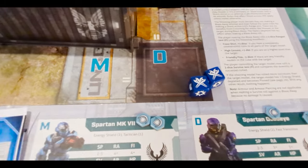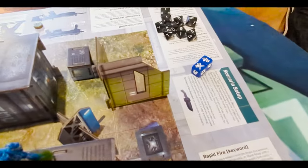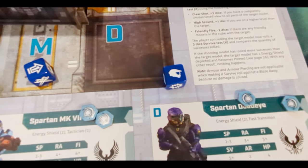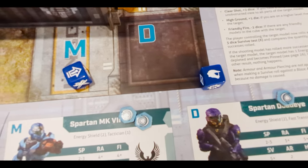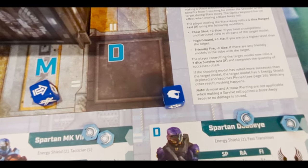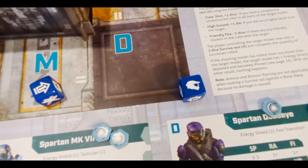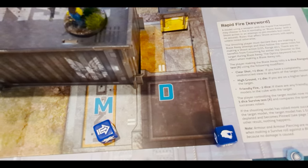The first thing in this game are command dice. Command dice have several different sides representing dynamic actions you can take. We'll start with three each. The Spartan helmet symbol is a plus-one model dice — it allows you to activate two models in a row. Usually it's red goes, blue goes, but with this dice you can skip your opponent's next turn by going twice. Additionally, this will allow you to steal first turn — if your opponent's going to go first, you can spend that dice to go first instead.